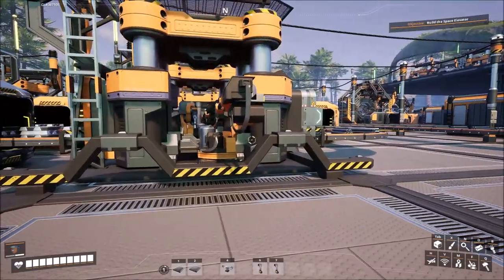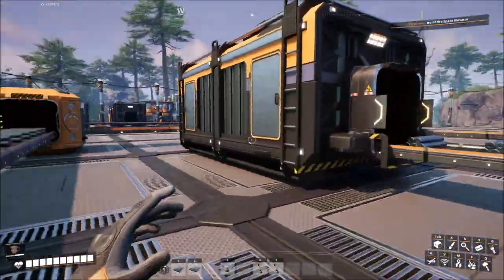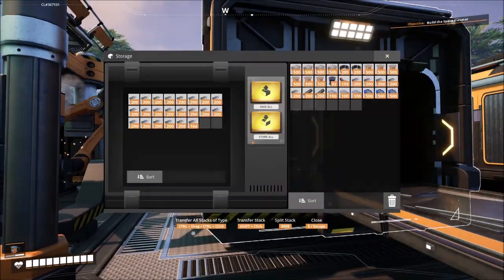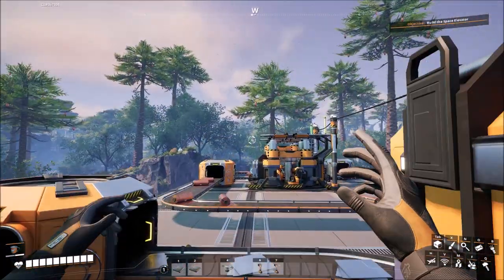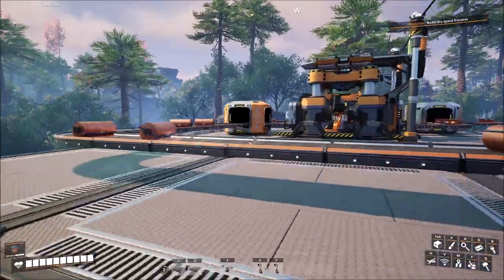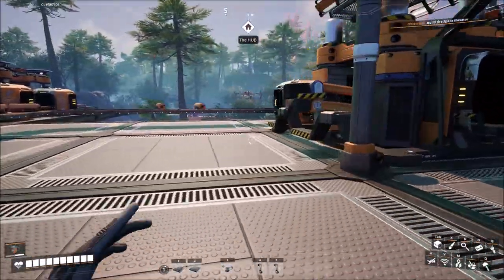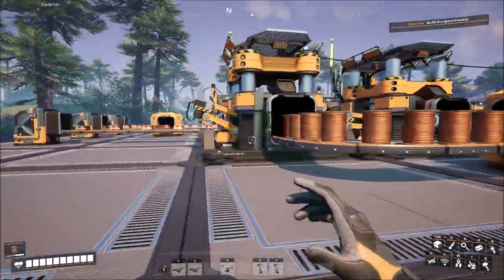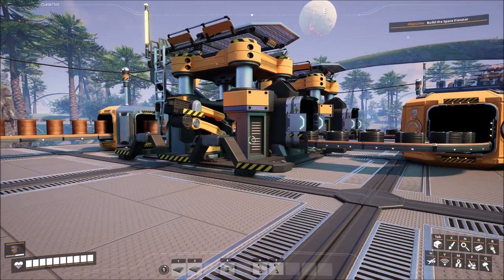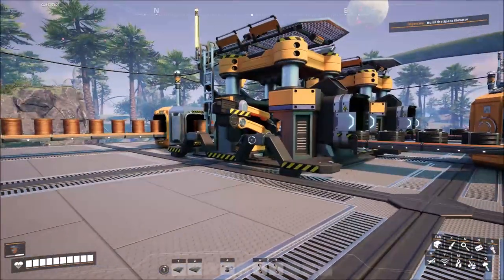The first miner and smelter is down below, bringing ingots up to here. These ingots run into a set of constructors which are all making iron rods, so I'm getting about 120 iron rods a minute out of this setup. Over here, the second miner is feeding into machines making iron plates - I'm getting 80 of those a minute. The copper mine is back this way doing a bunch of different things: one set constructing copper sheets, one set constructing copper wire, and one set constructing copper wire and turning it into cable.